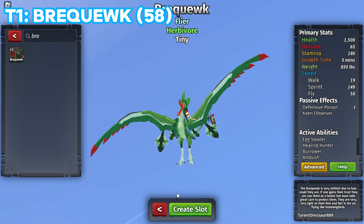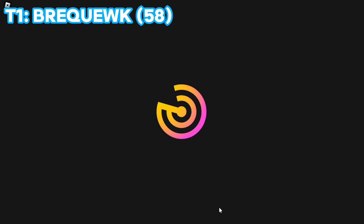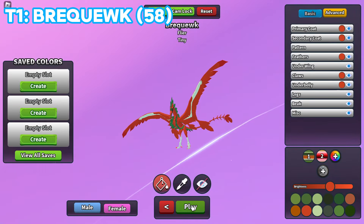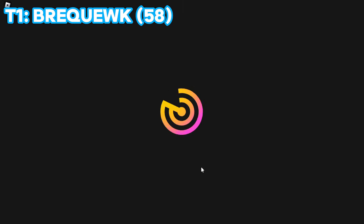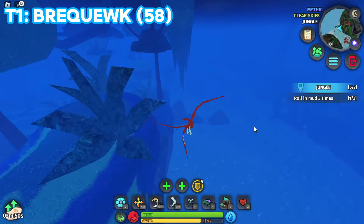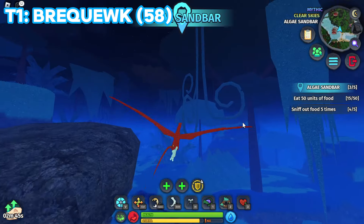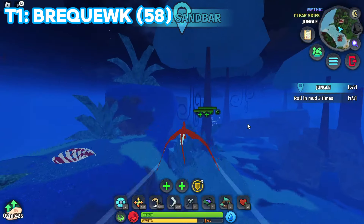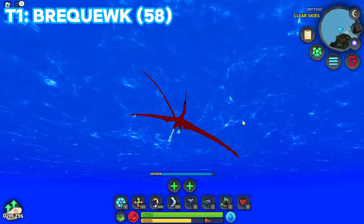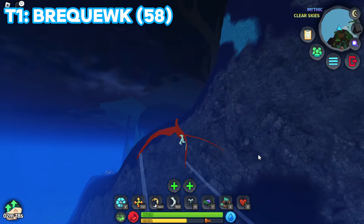Ladies and gentlemen, the first creature on the list - the fastest tier 1 in the game. This is actually a starter creature, and the starter creature is the fastest creature in this game! It has so many abilities so it's not super strong, but let me make it red - yes, I look like a Christmas tree. Anyway, we have the Brook. Are you guys prepared to see how fast this thing is? It's absolutely insane! This thing is so fast - how is it this fast?